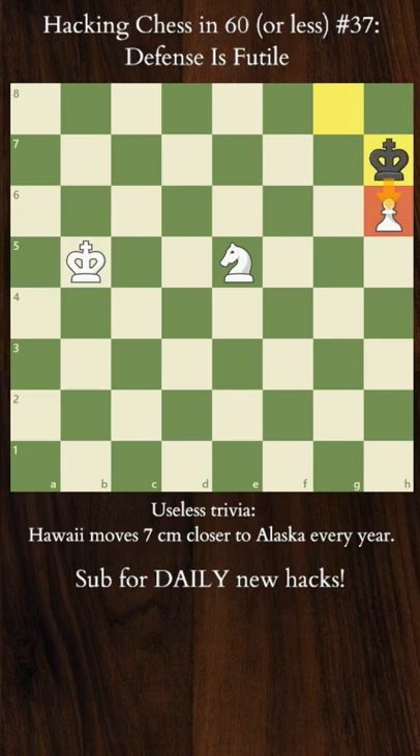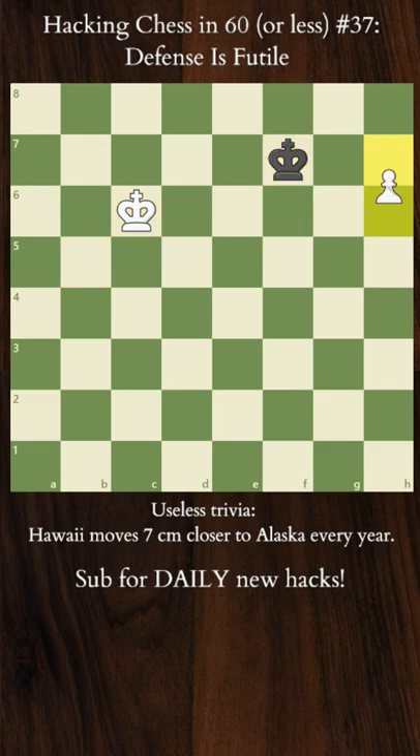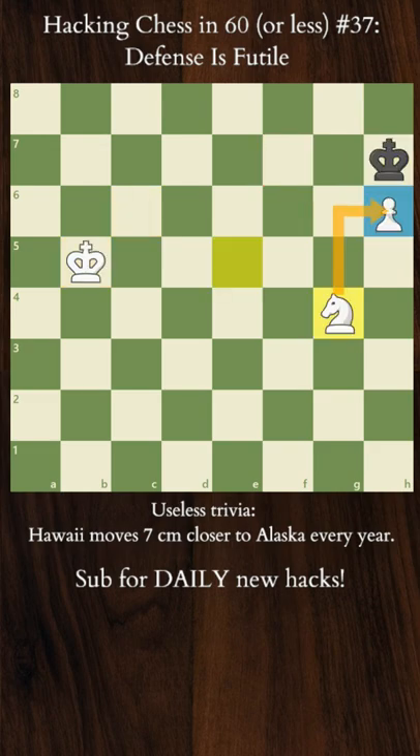King H7 attacking the Pawn, and now it's absolutely crucial to defend it from behind — Knight to G4. If Knight to F7 defending, then King to G6 attacking both the Knight and the Pawn will secure the draw in a development like this.